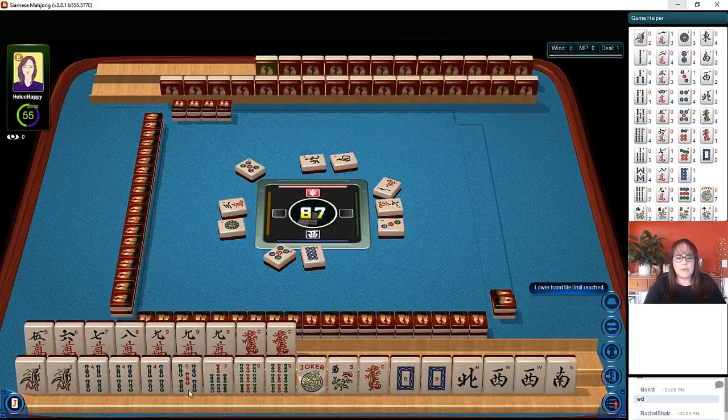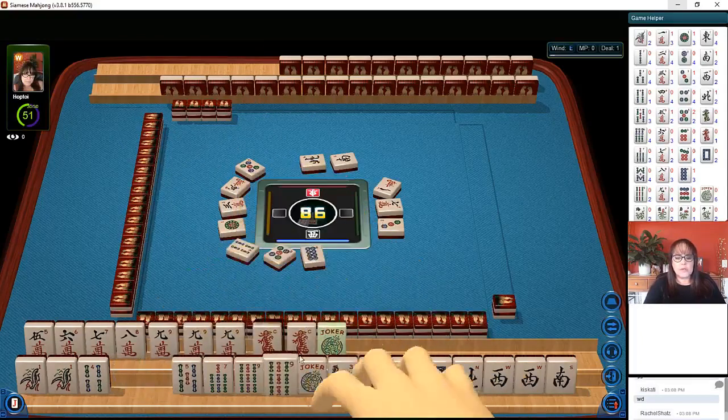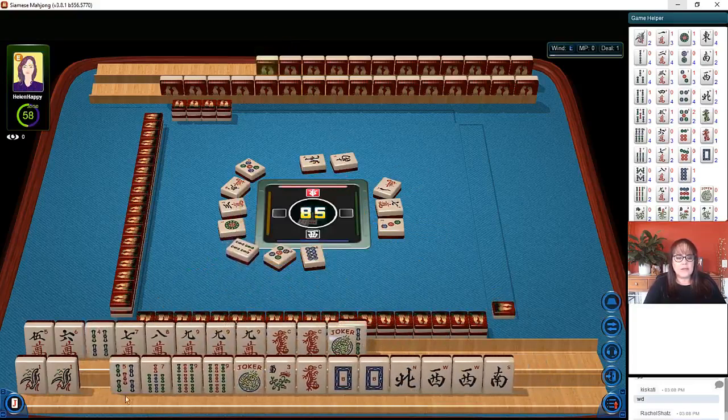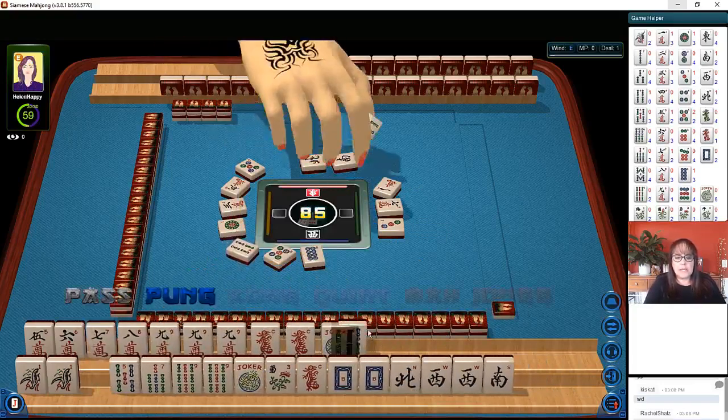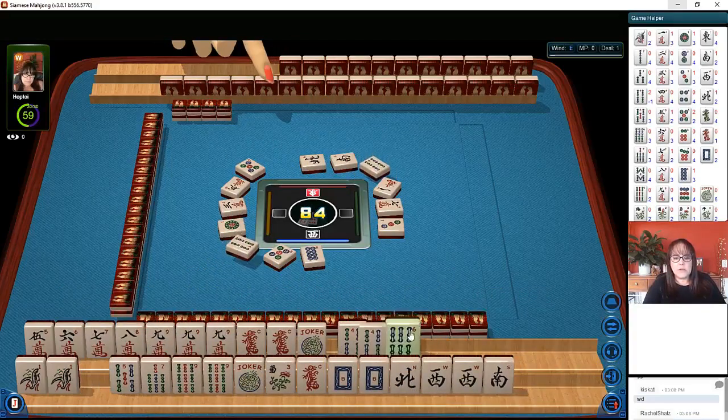That might work. So let's see — we have five, seven, nine; one, three, five potential there. Five, seven, nine; five, seven, nine. I'm thinking these four bams are going to need to go. Five through nine is much stronger, so we're going to let the fours go. That's kind of painful actually, but we have time to discard those.